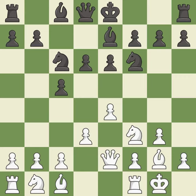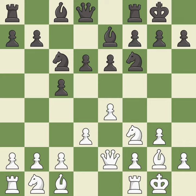Castling gets the king to a safer square, out of the center of the board, while also developing a rook. Castling to the same side of the board as the opponent avoids some of the attacking associated with opposite-side castling. It is best.